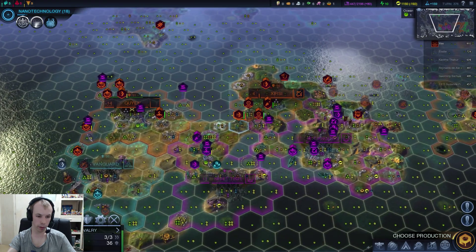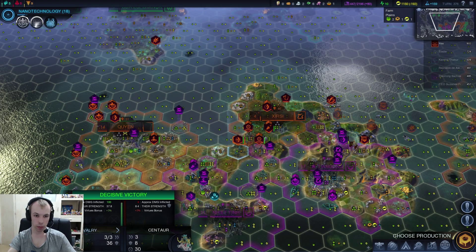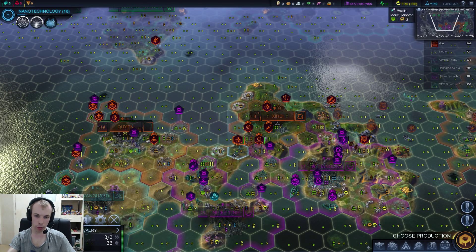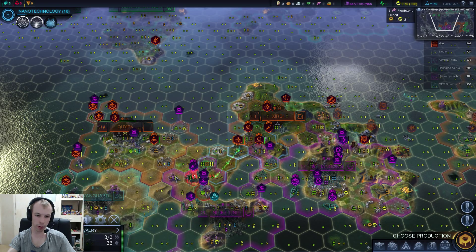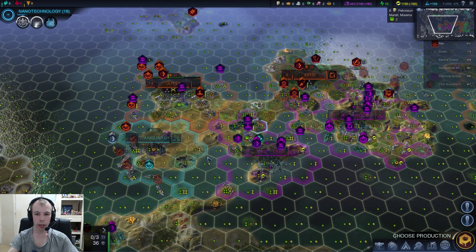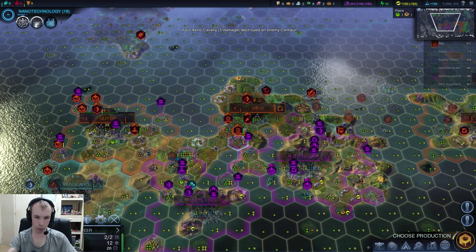I'll have the prophet heal up. The cavalry is very good against siege guys. He'll probably die by doing this, but it's an equal trade-off — one for one. And if he doesn't die, then that's good. Well, that gets rid of a siege unit, so that's cool — it also means I can stop moving my guys in.